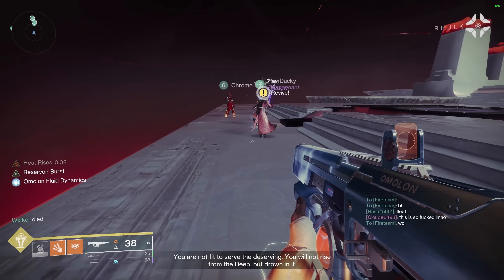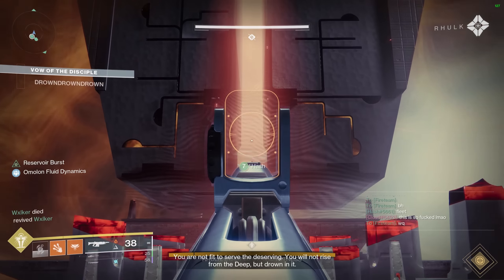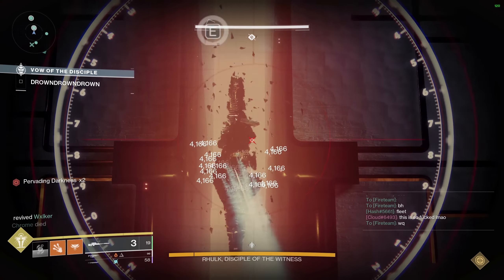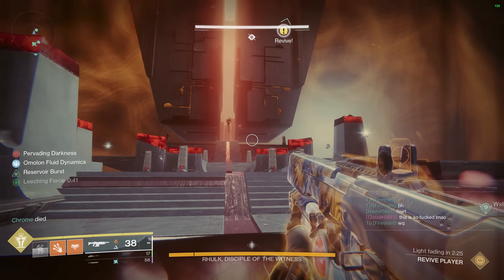In terms of scoring, I decided waveframes and double fires are no doubt going to be stronger than lightweights, so they're both going to get one point, while lightweights sit with zero as kind of the base value for GL archetypes.